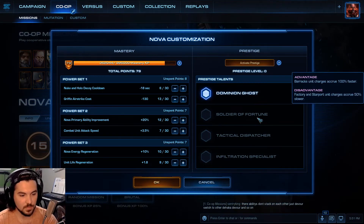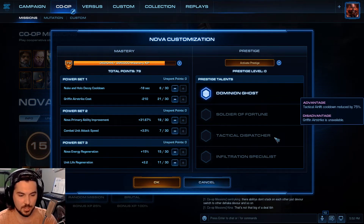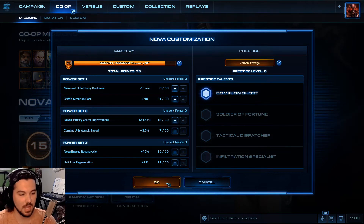Next we get to Nova. Soldier of Fortune: Barracks unit charges occur 100% faster, while Factory and Starport units occur 50% slower. I obviously don't play Nova a lot because I don't have any of these things maxed. Tactical Dispatcher: Tactical Airlift cooldown reduced by 75%, but Griffin Airstrike is unavailable. I don't like that one. Nova gains a permanent Supercloak; her abilities have a 50% increase in radius and 50% reduced cooldown, but she cannot switch between her combat suits and loses her Supercloak for four seconds upon attacking or using Snipe. I'm fine with that — I would use that one if I had to.